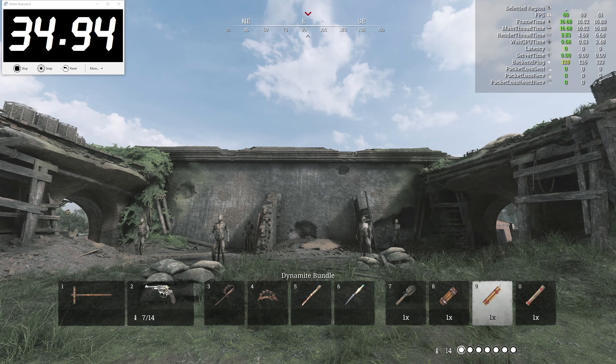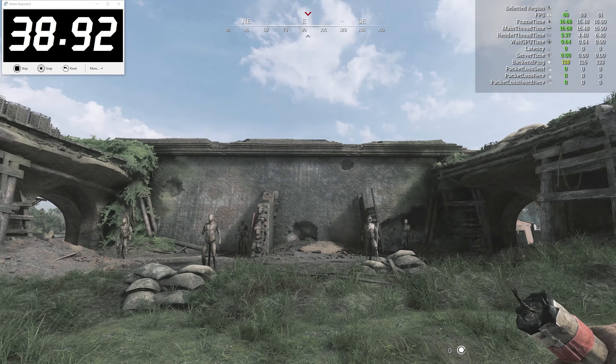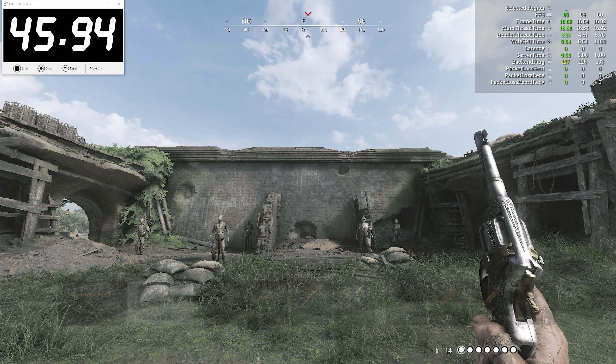Since I couldn't leave them out, both derringers and the flare pistol draw and holster at the exact same speeds. Now meta players can rest easy when they choose which one to take in a match. Because I was scraping at the bottom of the barrel, I also looked at all throwable consumables — they are all consistent with each other. I'm not even gonna bother putting them on here. Why did I record all of this?